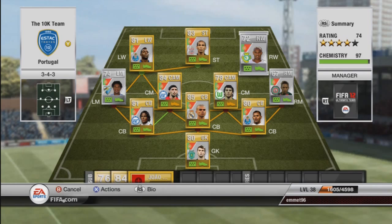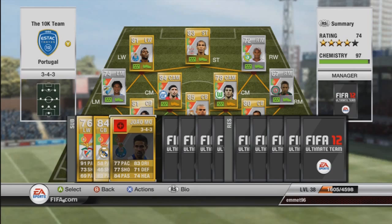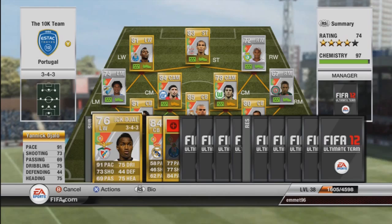On the left we have Varela with 85 pace, five-star skills, 82 dribbling and an absolute rocket of a shot. Five-star weak foot too, so no matter what foot you shoot with he'll score — he's an absolute beast. I love playing with Varela; he was probably the main man in the team, scoring most of my goals cutting in and getting finesse shots. He only cost me 650 coins. If you want more pace instead, Yannick Diallo is an alternative — 91 pace, 73 shooting, also 650 coins and good stats all around.